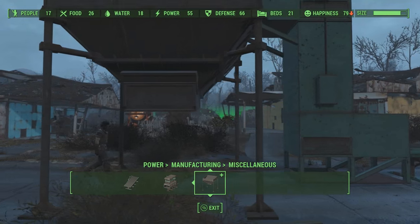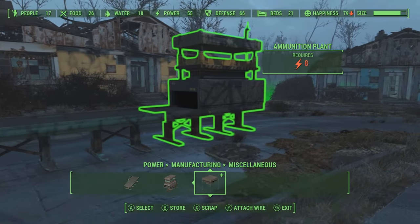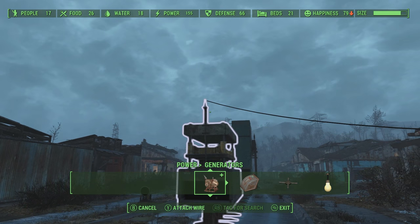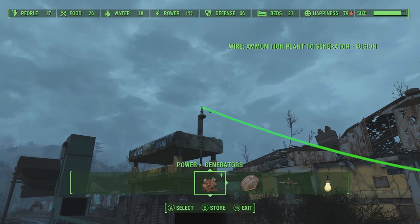You have to have all of these powered up. I highly recommend building a large generator, or more than likely if you have the Wasteland Workshop DLC, you're going to want to put down a fusion generator and just run a bunch of conduits throughout your entire settlement. That's the easiest and neatest way to do it.